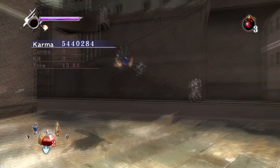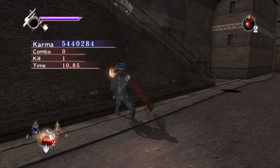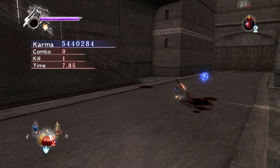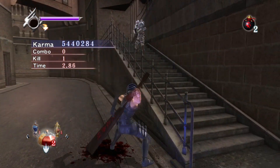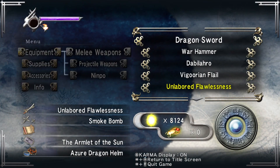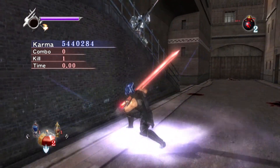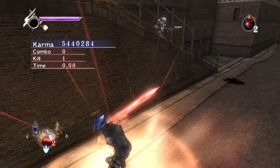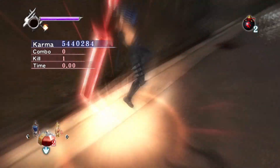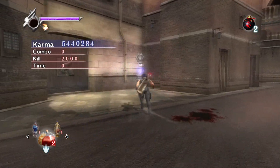Coming out, there's one gunner and one rocket guy. I throw a smoke bomb, do a forward attack. You can lure that guy down the stairs if you stay there, but here he didn't want to come out. I tried to reach him on top, still nothing. I waited down here and eventually he got out of his bug animation and finally ran towards me.